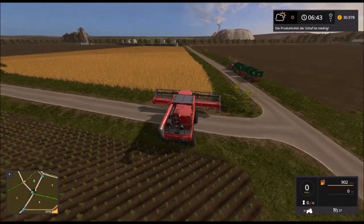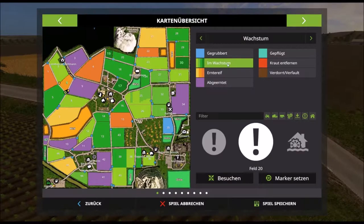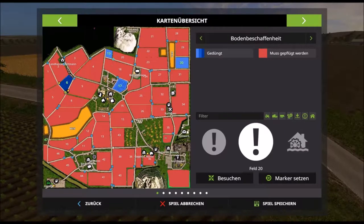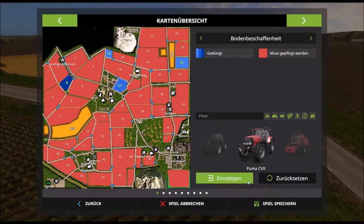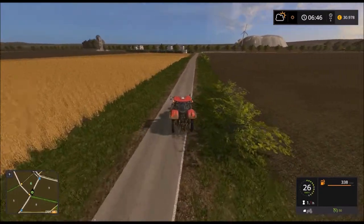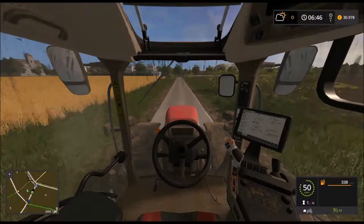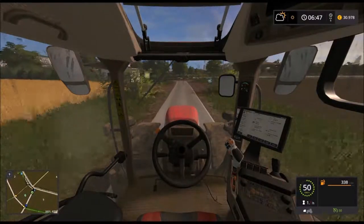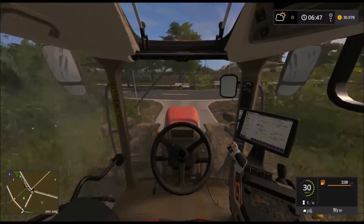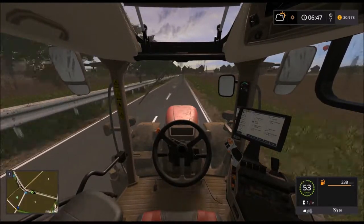Dann haben wir eigentlich nichts zu tun im Moment. Was machen wir denn? Die Feld 19... wie ist das denn gedüngt? Düngen könnten wir. Dann müssen wir mal gerade einen Düngestreuer holen und auf zum Düngen. Dann können wir da wenigstens noch ein bisschen produktiv sein, solange der Händler noch nicht offen hat.